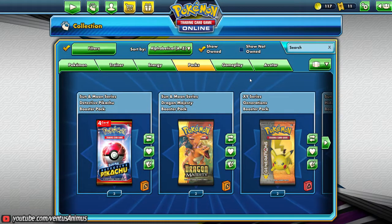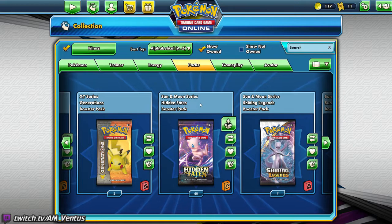Hi everyone, I'm Ventus, and this is going to be a follow-up video for a video I did on the other channel, the RealLife channel. On that channel I opened up four Elite Trainer boxes for Hidden Fates, and because you get a code for every single pack in those boxes, I'm gonna open these — they're tradable, these are probably worth a lot — I'm gonna open up 40 packs on this account as well, so you can kind of do a comparison.